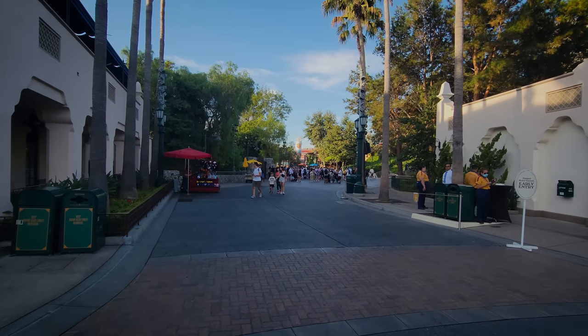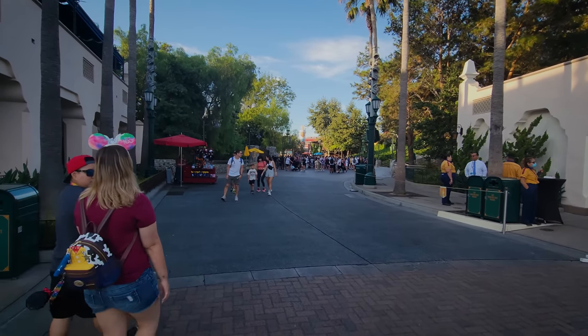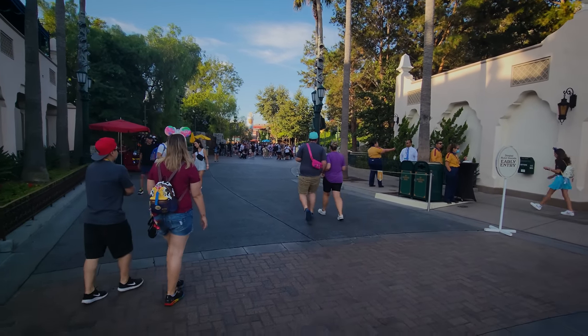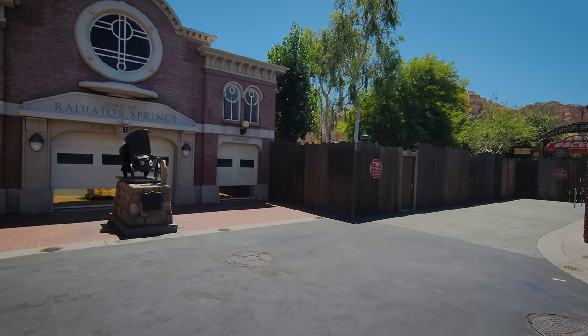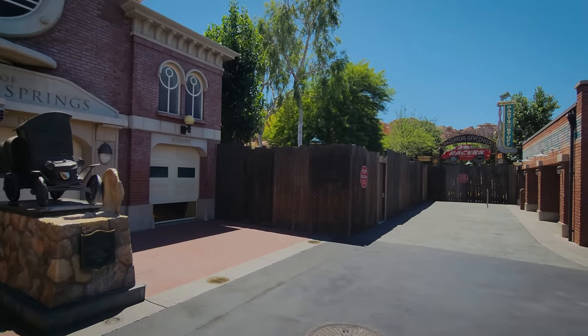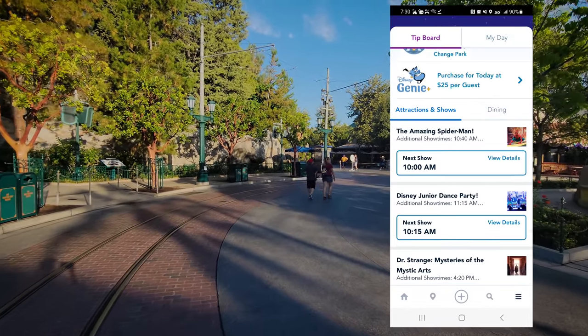It is often the case that there are attractions that do not open when the rope drops or are closed entirely. For example, this cast member to my right is reminding guests that Radiator Springs Racers is closed right now — it's on a 10-day refurb. So don't try to rope drop Cars Land. You can also check the Disneyland app.